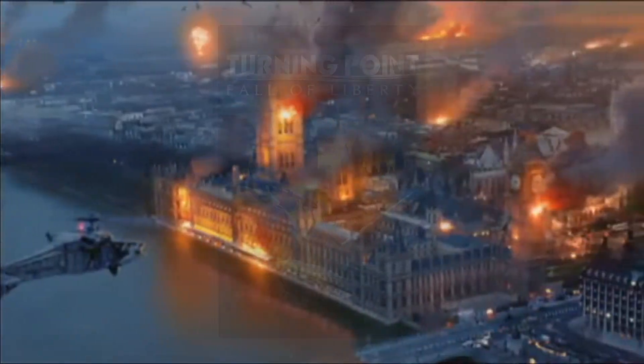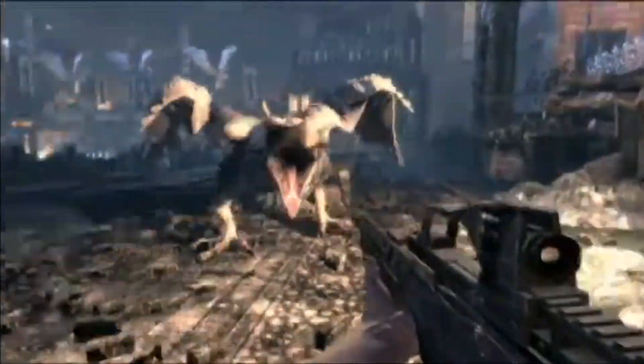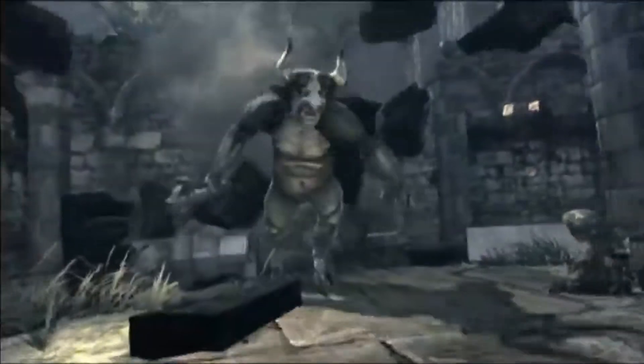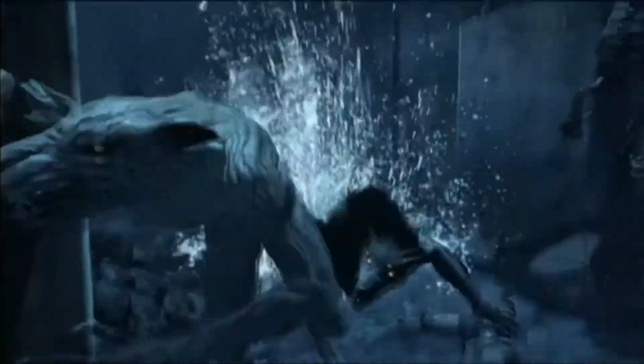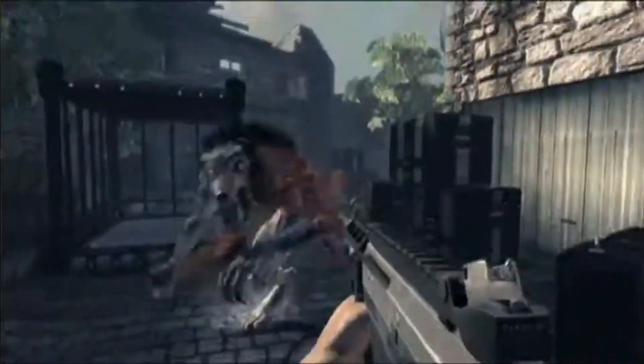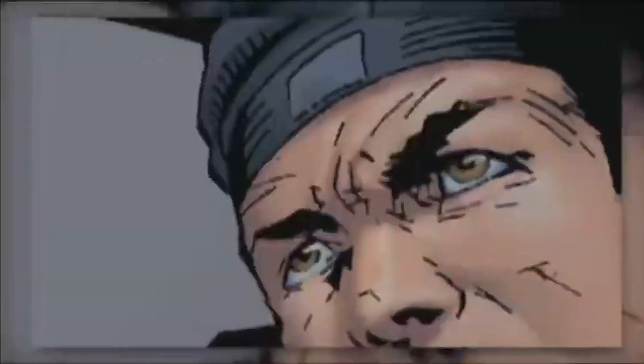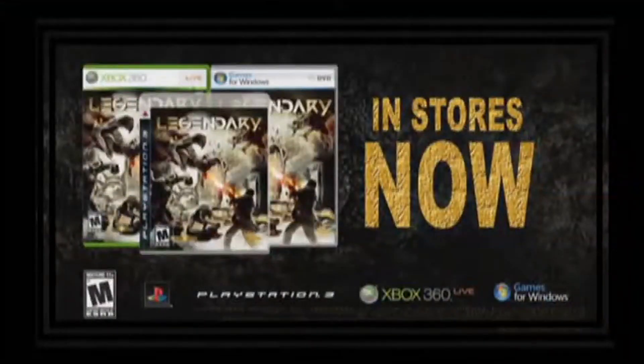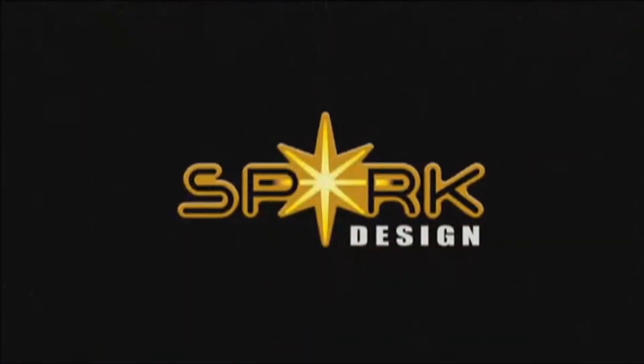The game takes place in an alternative history scenario in which Winston Churchill dies in 1931, 8 years before the start of World War 2, presenting the possibility of what could have happened to Europe, the United States, and the rest of the world without his leadership. In 1940, Neville Chamberlain surrenders to Germany, and the rest of Europe, North Africa, and the Middle East quickly follow.